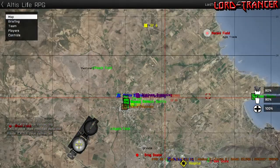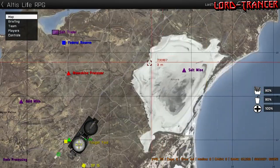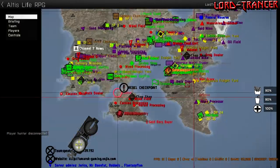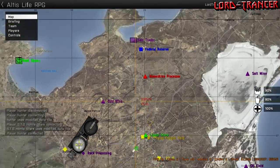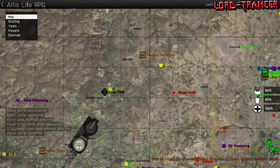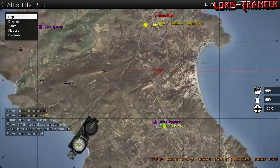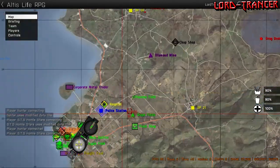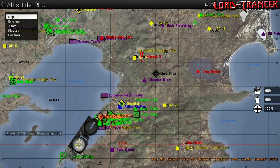There we go - grape field. Then you go to the wine processing, and then I think it's the alcohol shop that you sell them to. That's the moonshine area. You can also do peaches as well. There's a liquor store - so I believe you'd have to go to the grapes, then to the wine processing, and then to the liquor store, which is there.